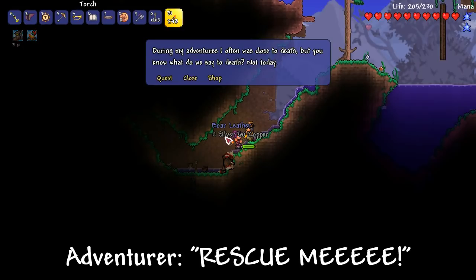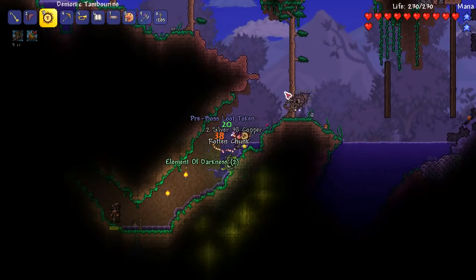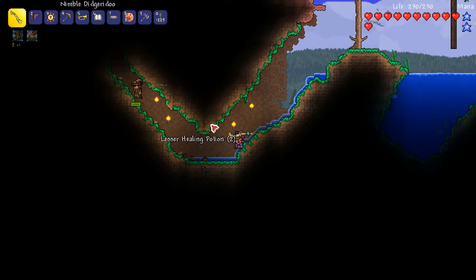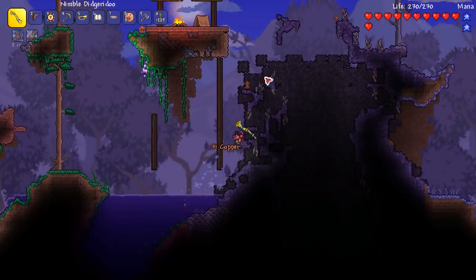Alright, we're safe now. We'll put a torch up, beautiful. He's got a quest - what's the quest? 'During my adventures, I've been using torches - not those made with gel - the glow. Unfortunately, I'm out of supplies. I'll tell you how to get charcoal, you bring me it.' So I need to get charcoal - pour some lava on wood and you'll get charcoal. He also has a shop and an adventurer crystal. I need five iron coins. I noticed some nice items are dropping there, but I need to be able to reach them. I need platforms!